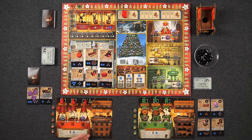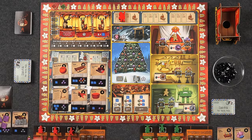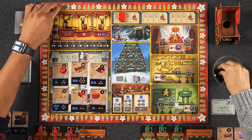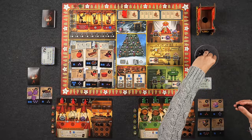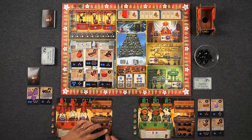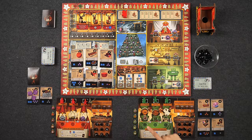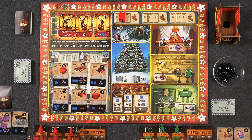Monique sends Berry to the metal shop, spending three coal total to take a metal training token for Berry — getting three metal. She uses one metal to almost complete the walking spring, two metal to unlock her first mining tools upgrade, and one metal toward the second upgrade. Naveen notes he is holding a lot of assembly-ready toys and strategically decides not to complete them before Santa inspection since Monique already has more completed toys. He instead sends Spruce to the wood shop, spending two coal for three wood, placing two on the toy plane and one on the yo-yo.